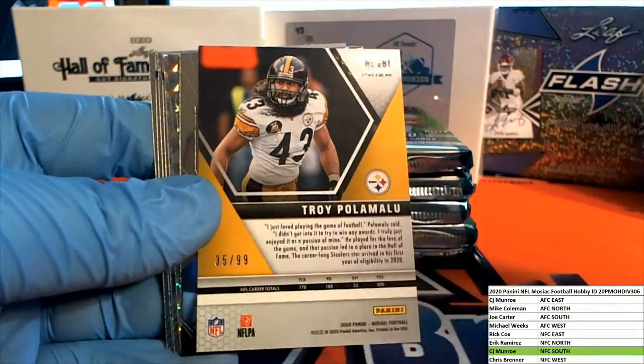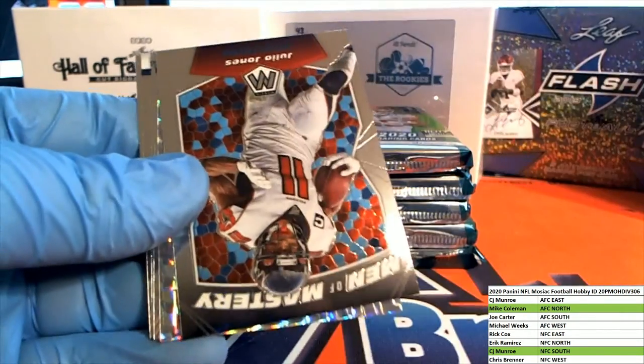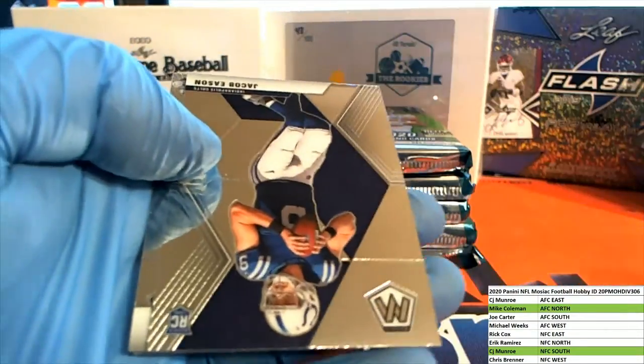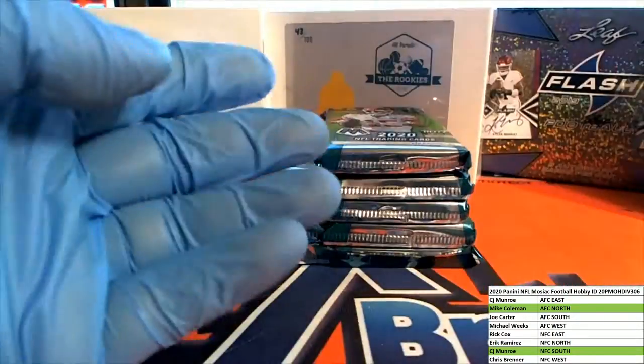Nice Polamalu blue, 35 to 99. This is the AFC North, that's Mike C coming out to you. All right Mike, very good. Corio Jones, Corio Jones. Nice Lamar Jackson swagger.